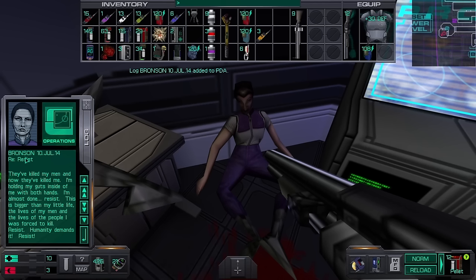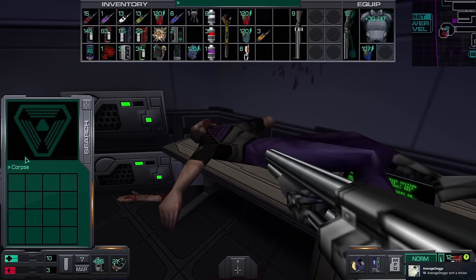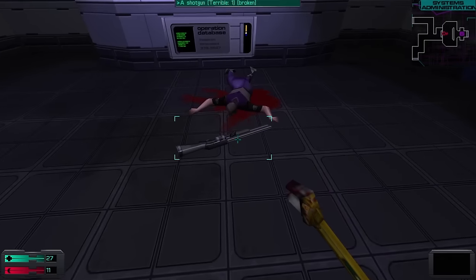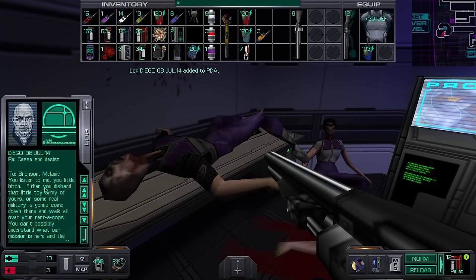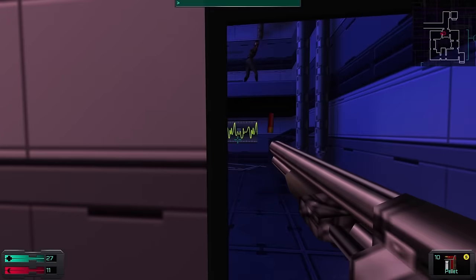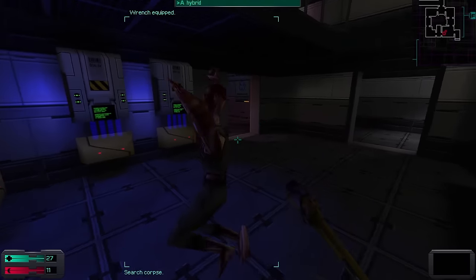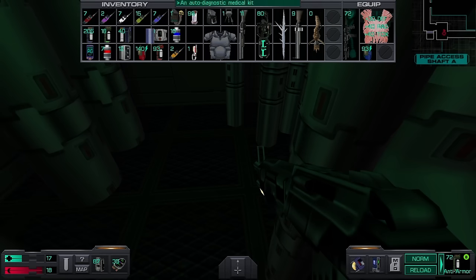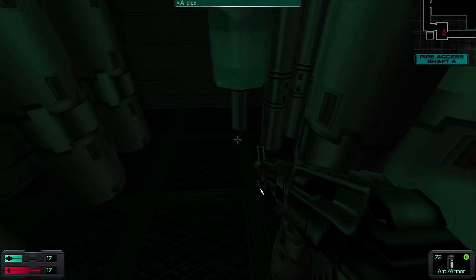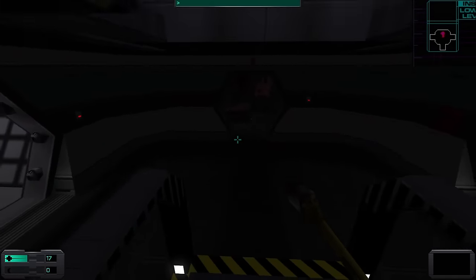Bronson leaves a final log demanding any survivors to continue fighting right before she bleeds out. She mentions she doesn't regret anything she's done, believing her duty demanded it — even though the Many proved just too much to handle. A nearby log from Diego commanding Bronson to give up explains why there were suddenly hybrids with grenades — Diego's infected military personnel proved too much for Bronson's security team. This is what I mean by the game's theme of defiance: sure, you'll most likely die horribly, but it's that or be assimilated into a parasitic hive mind where you don't fully die and you are not yourself — you are part of many.